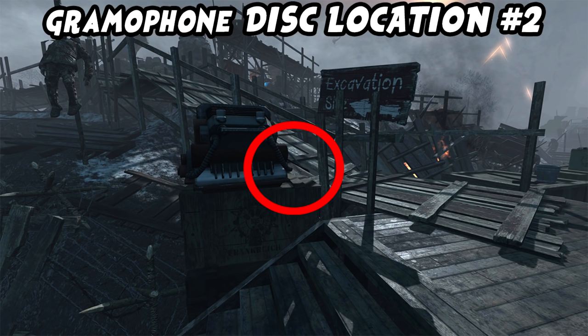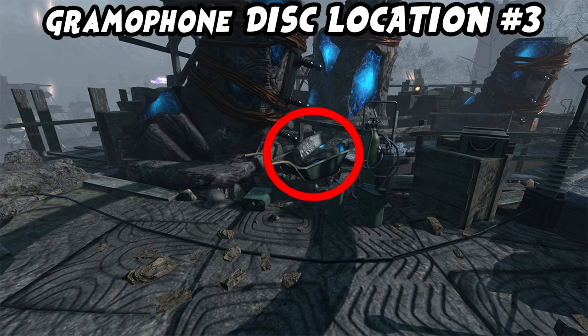Disc location number two is literally right in front of the excavation site — directly underneath the excavation site sign, leaning against the generator. You might have seen me pick it up in the earlier gameplay. This one is really hard to miss. For the last gramophone disc location, it's in the excavation site itself. When you open the door there will be a wheelbarrow and the white disc sits in the wheelbarrow resting against some rocks.